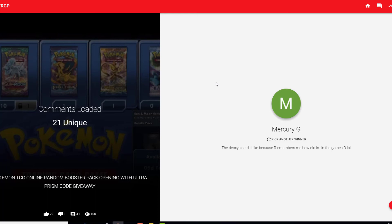Last but not least is going to be Mercury G — 'The Deoxys card reminds me how long I've been in the game.' That is a pretty old card. Just because I'm not sure if the first winner is going to accept their code or not, we're going to pick one more — it's going to be Mikey Cool Dude. 'It feels like you have the best pulls — I like the Leaf Energy.' Congratulations to all the winners! I really appreciate everybody watching — it's JP Positive and I'm out.